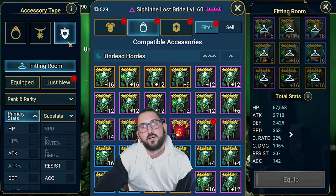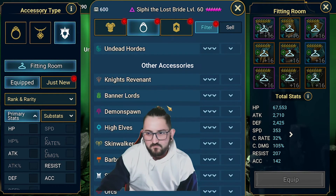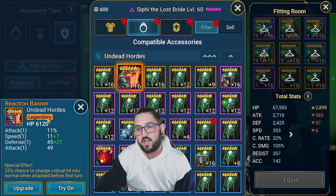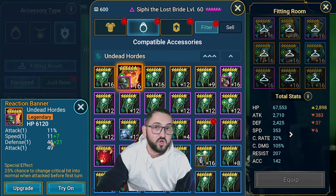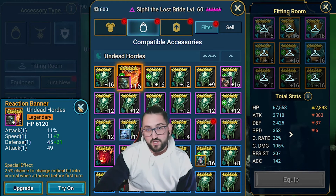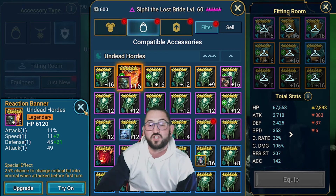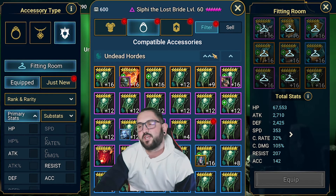Another decent option, though again arena-specific, would be the banners. If you get one of those reaction banners that are really good, and it had a triple or quad roll on something bad, you might reroll it to try and get speed or anything else. Of course there's lots of RNG involved, but that's the name of Raid Shadow Legends - it's RNG.